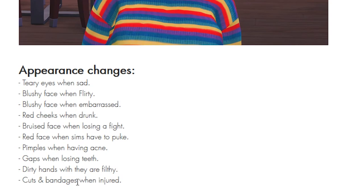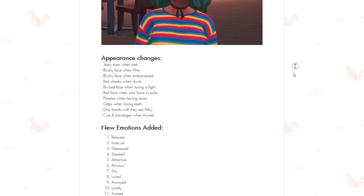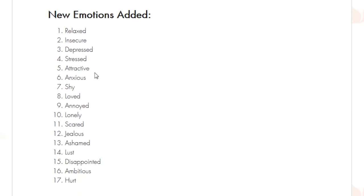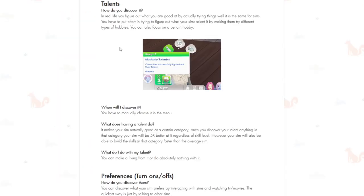Sims can get cuts and bandages when they're injured. There are new emotions which is super exciting — some of them are insecure, attractive, shy, lonely, and jealous. Then we have talents: things your sims are naturally good at. In the game you will have to figure out what your sim's talent is. For example, a sim that is musically talented will be five times better at it regardless of skill level and will build the skill faster than the average sim.